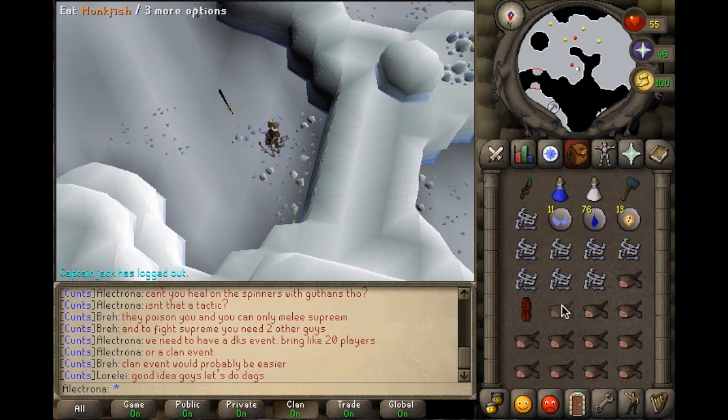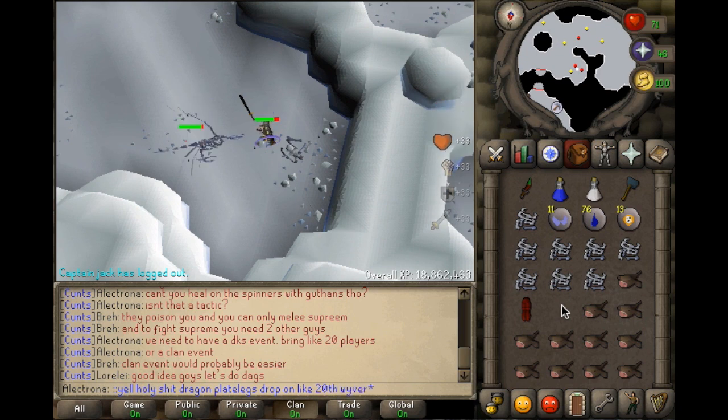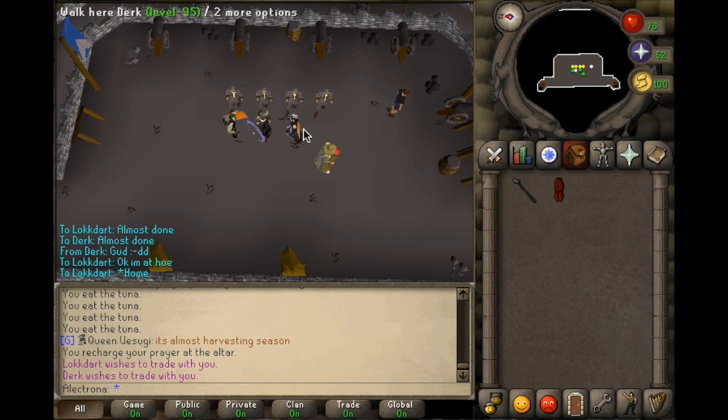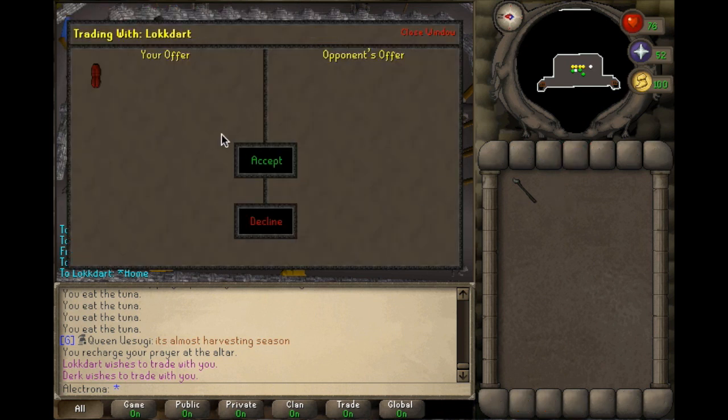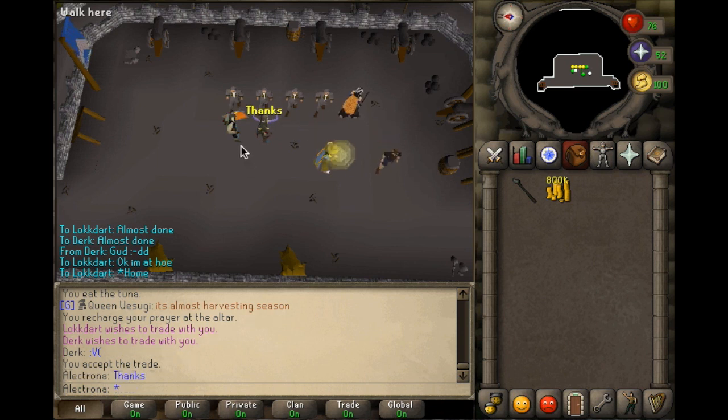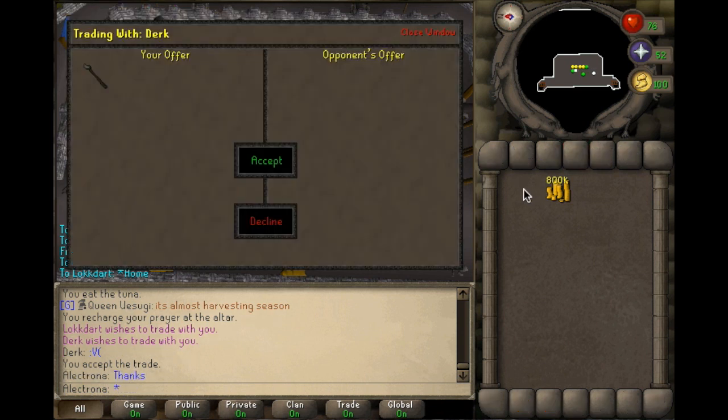Holy shit, this is like my 30th kill and I just got dragon plate legs — must be my lucky day, let's go! So let's sell some of these items. The first one is dragon plate legs — Locked Art said he will buy for 800k, and yes he did. Then the player Dirk will buy this for 1.5 mil, so that brings me to 2.3 mil total.